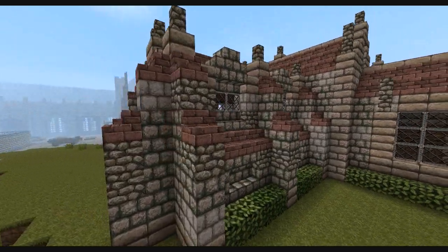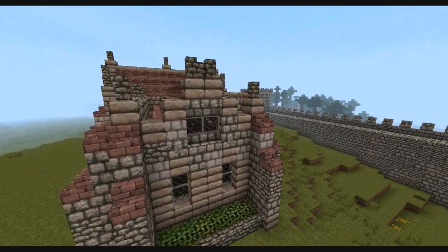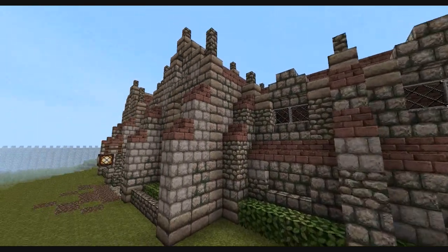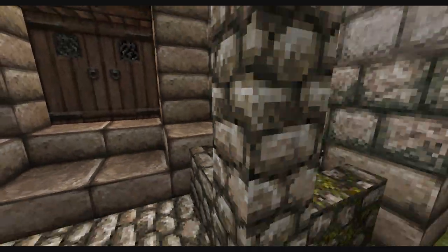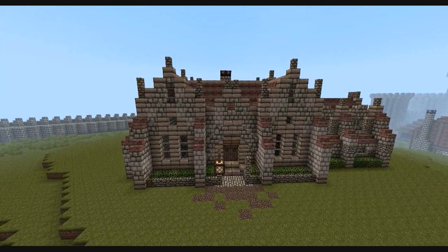That's pretty much it for the exterior. I'm going to split this video into two parts — this one covers just the exterior, and in my next Let's Build I'll take you through the interior and what you need to do to set it out as a medieval mansion or guild hall. Don't forget to leave a like, a comment, and hit the subscribe button if you haven't already. See you soon.